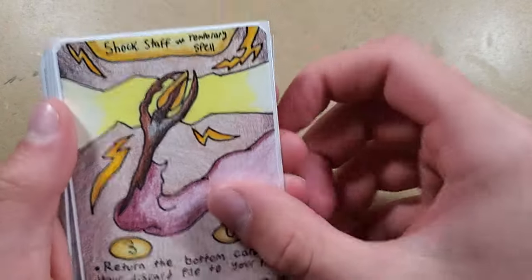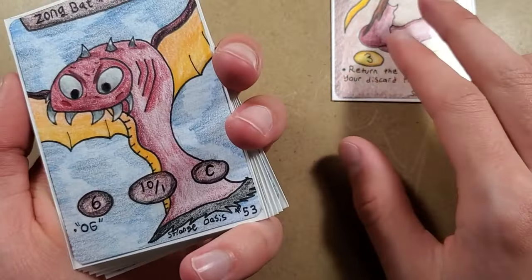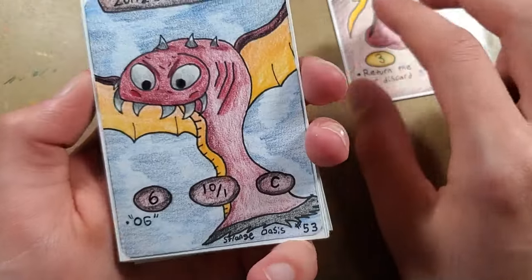Shock Staff - I'm going to be putting this card to the side because it has a really good combo. It was originally in my card game Epic Underworlds, drawn by Unleashed, so I thought I would redraw it and add it to my new game.